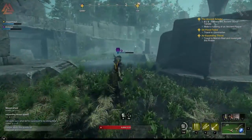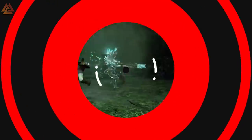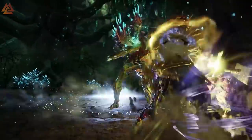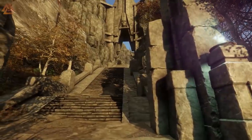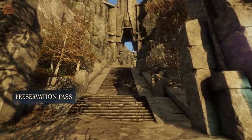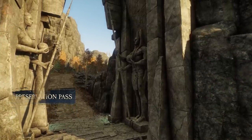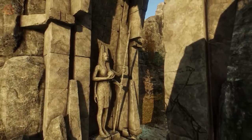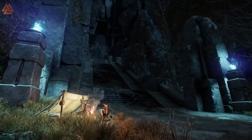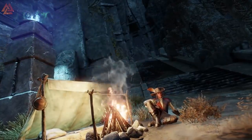To avoid the encumbered situation, you can take advantage of the storage shed in each settlement — these are essentially your bank. They do have their own capacity, so keep an eye on that as well. These storage sheds are not linked — each one is completely separate from one another. So if you store something in Everfall, it will not be available in Monarch's Bluff. You'll need to fast travel to move things around, but these storage sheds have a massive weight capacity at first.